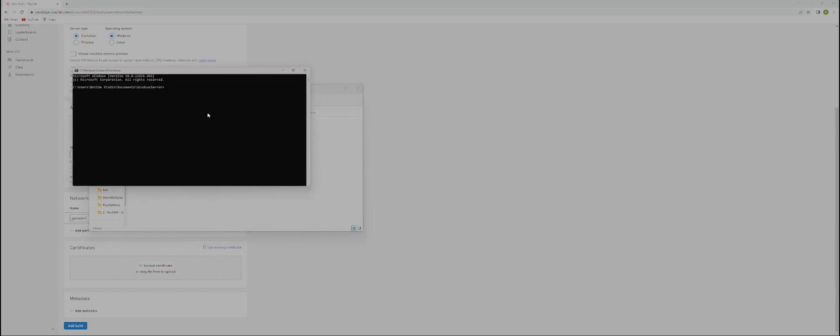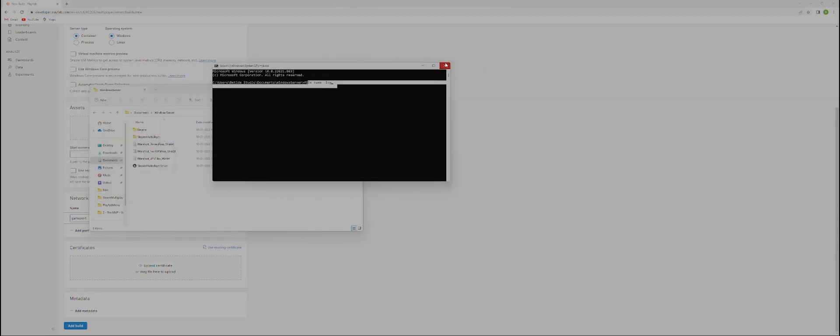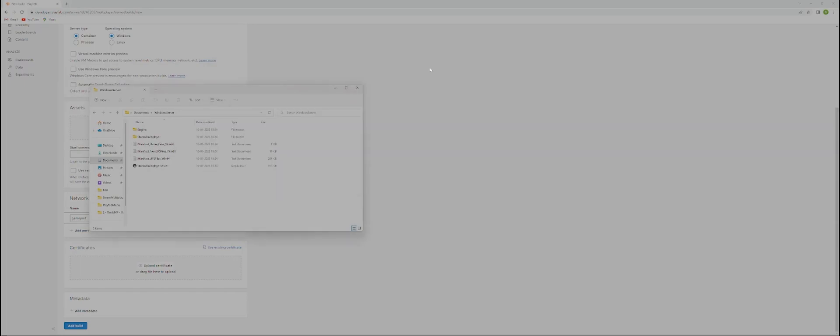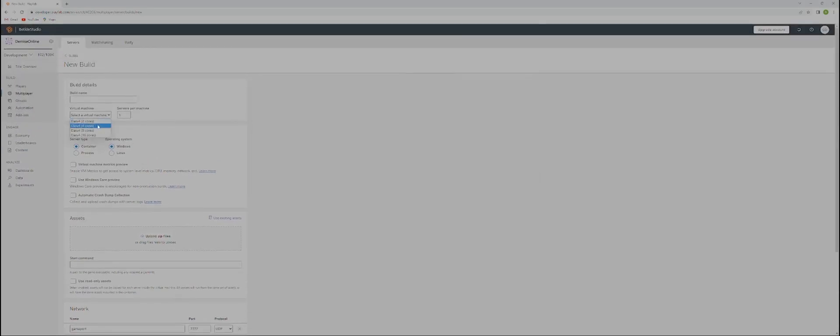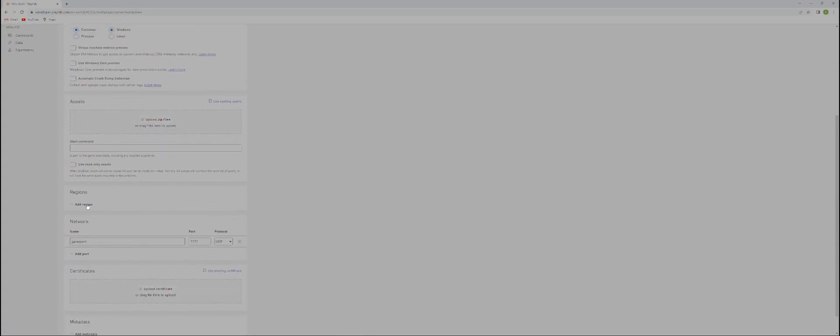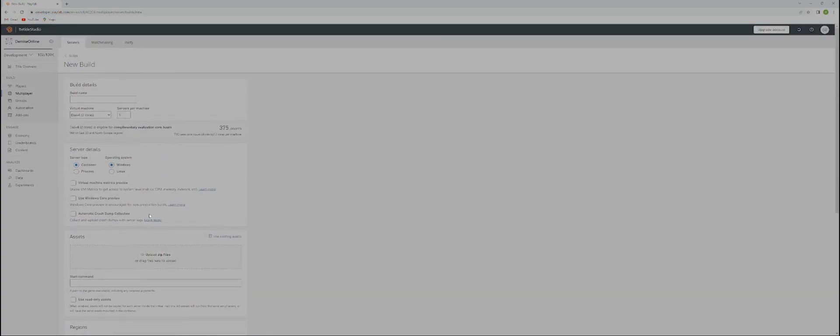The second issue is the environment variable. You cannot run a PlayFab build using a command like 'filename.exe -log' — this will give you an error due to the environment variable. For that you will either have to upload the build to the PlayFab website and then run it, or use a local debugger. Setting up a local debugger is not that easy — whenever I tried I did not successfully run it, so I usually run on a new build, select two cores, set standby servers to zero and max to one. Once it runs you can increase the number later.